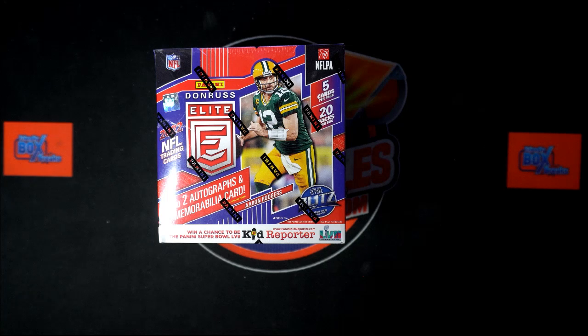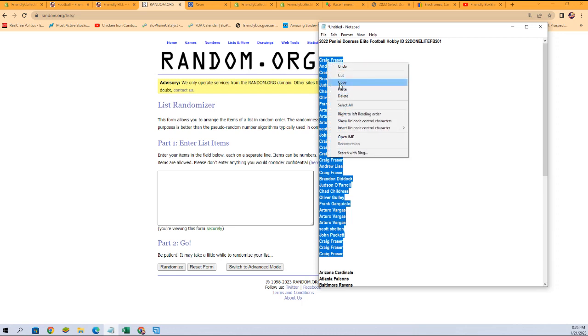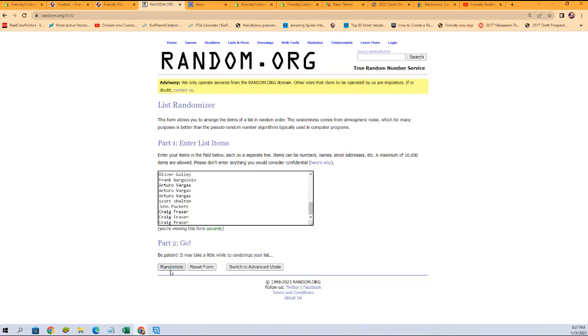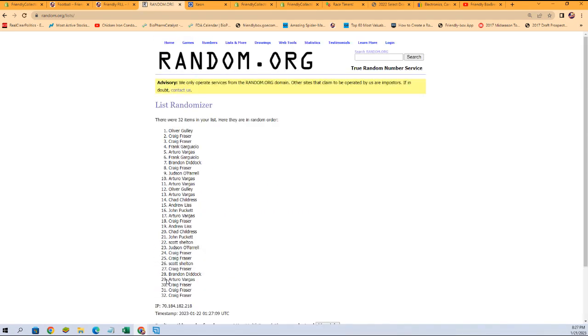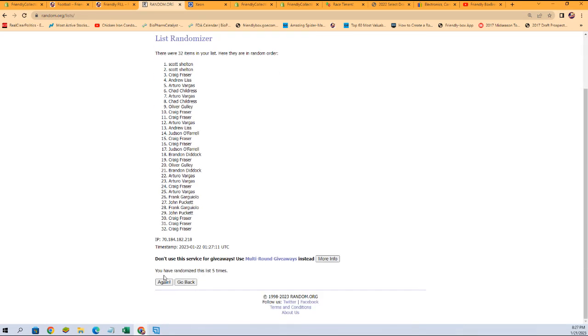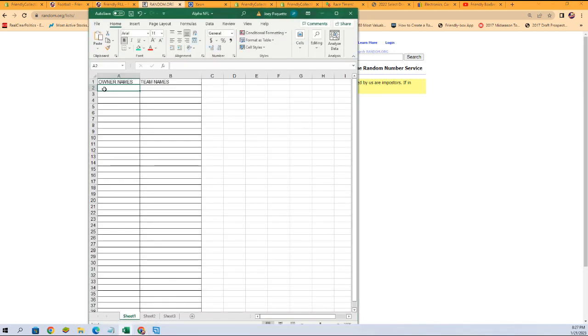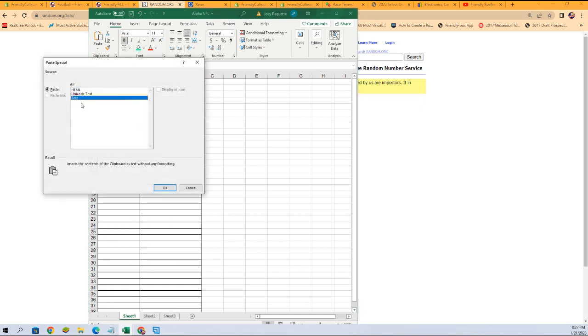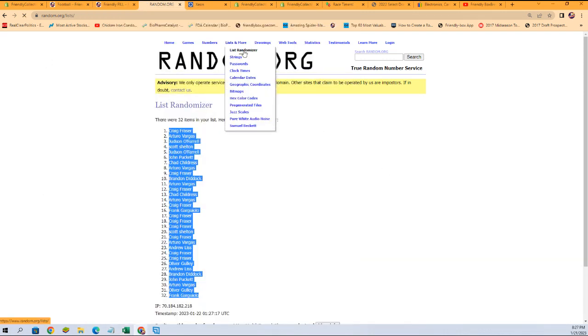We're going to start with our owner name randoms. Let's grab our owner names right here — copy and paste — and seven times. Here's one, two, three, four, five, and six, and lucky number seven. So we're going to copy them and put them in right here. Then we're going to go grab our team names and a fresh randomizer and do it again.